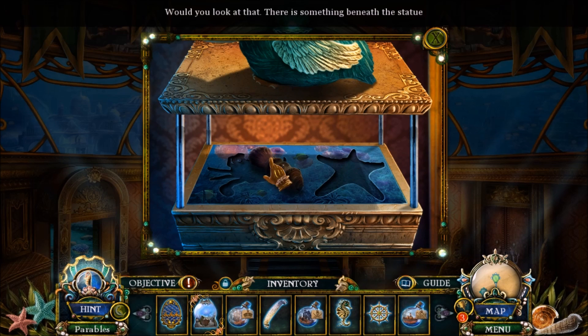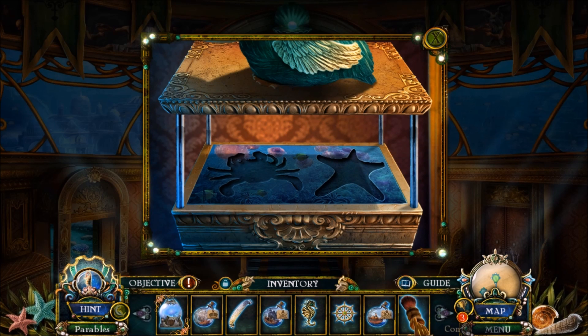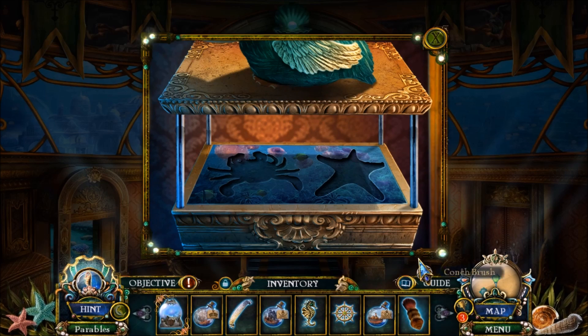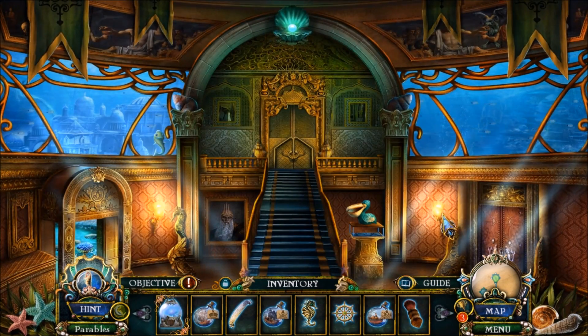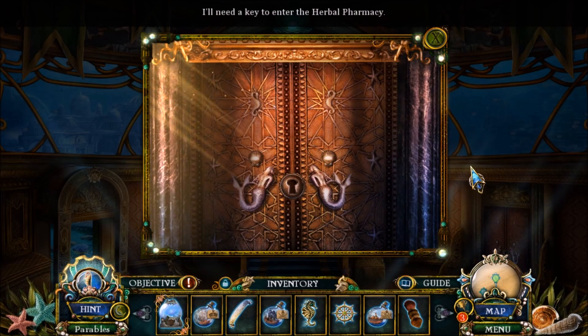Steamship Bottle. Star shape and a crab. Conch brush. I'll need a key to enter the herbal pharmacy.